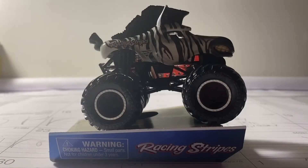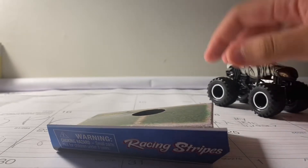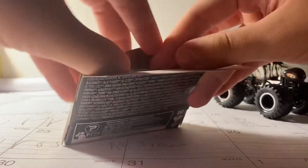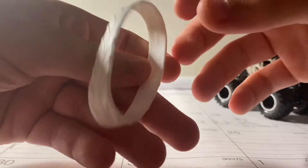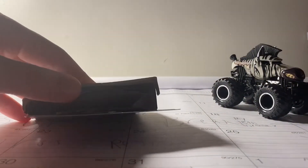Alright guys, so here he is — Racing Stripes. Now this is a really, really cool truck. It's pretty nice, very detailed, I love this truck. Here is the rendering — you guys can see right there, Racing Stripes. And I'm going to open up in here. We get a white wristband, so that's pretty cool, similar to the other wristbands.